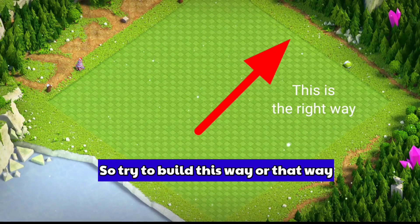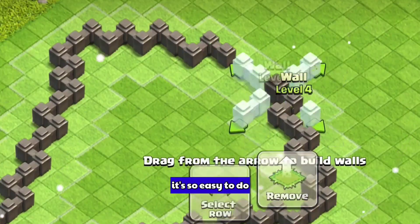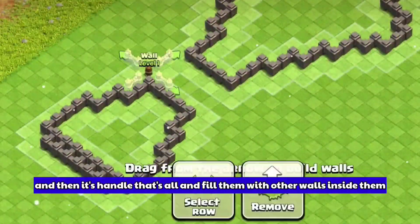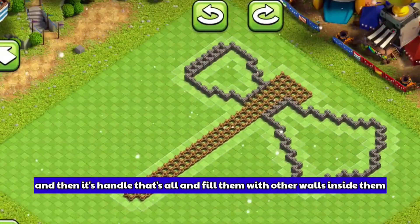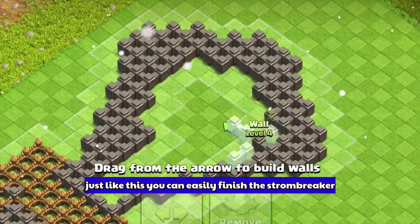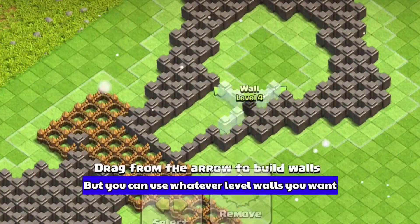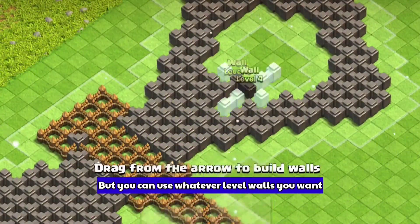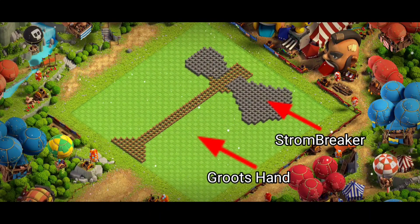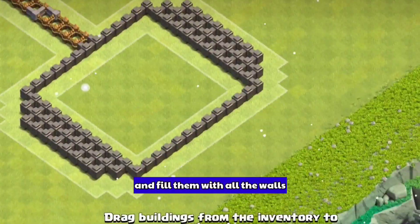Let's start with the easy ones first — Stormbreaker. It's so easy to do: you just need to make an outline for the axe first, and then its handle, that's all. Fill them with other walls inside just like this and you can easily finish the Stormbreaker. I'm using color walls to maintain accuracy, but you can use whatever level walls you need.